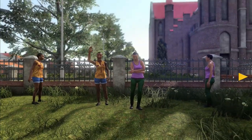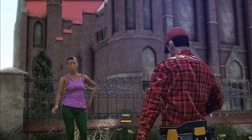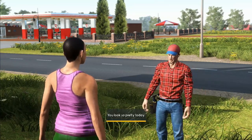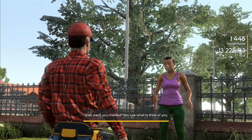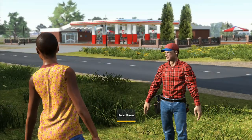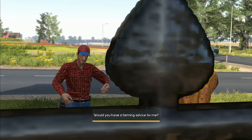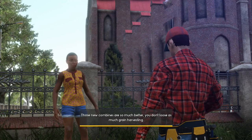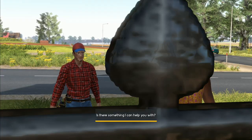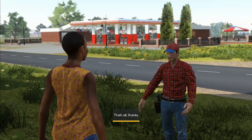I also remember something about social points — you also get them for selling stuff. If that's the case we have eggs, milk, and grains to sell which could boost our social points and give us money. We've got 1,395 social points on us right now. Let's run a test — sell 2 euros worth, sell all the milk for 88 euros. Still no change in social points. So selling doesn't seem to earn social points. That's interesting.